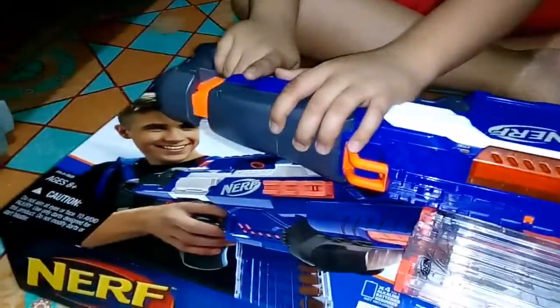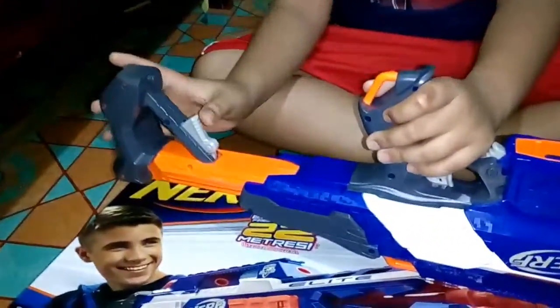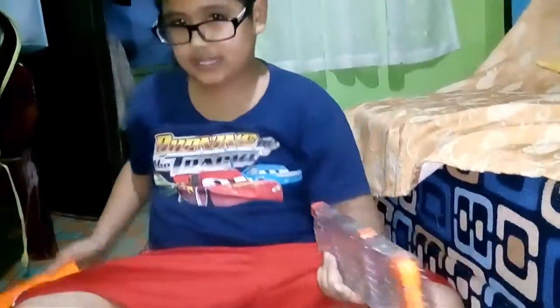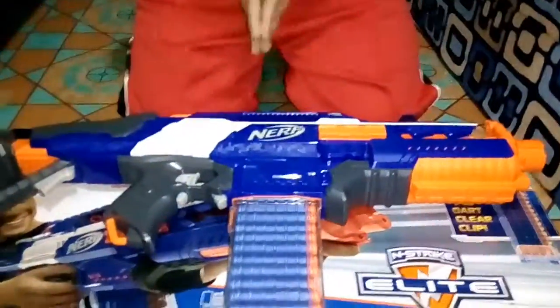This is the blaster — and this is the adjustable stock. It goes like this, and when you want it short, press this button right up. And this is the big 18 dart clip. We're gonna fill it up with the darts and do the firing test. So load up — we just fill it up with 18 darts right here. Now clip the darts in and let's do some firing test.